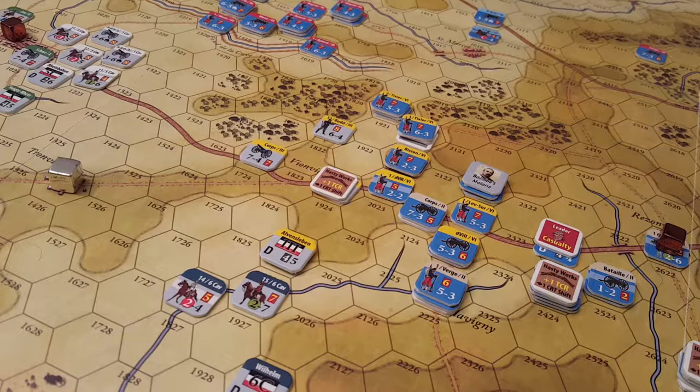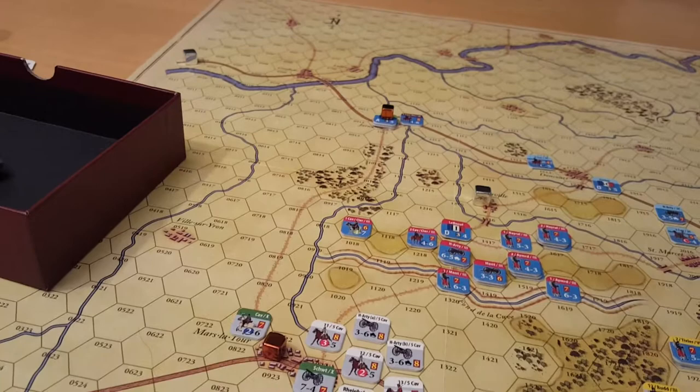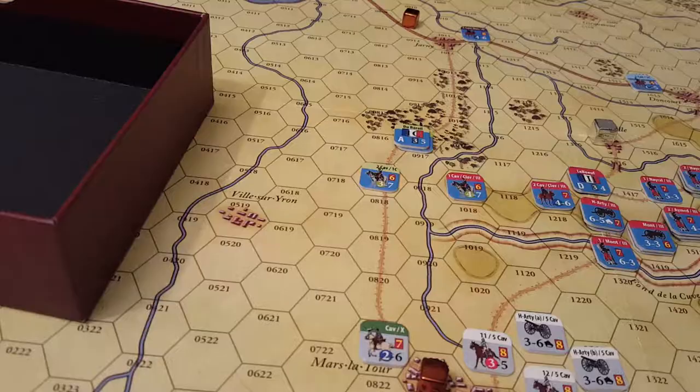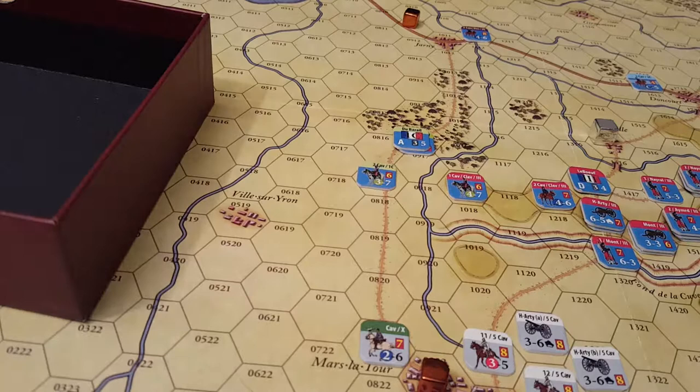Only one chit left: the French 1st Cavalry division, which is way up in Jarny. We move it one hex, barrelling down the road toward Mars Latour — the HQ with the horse artillery unit and light cavalry heading on quickly. It's a small division, but it's now getting into position.